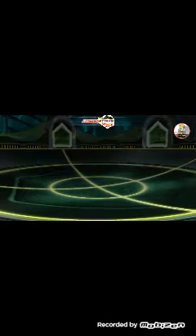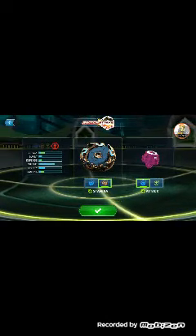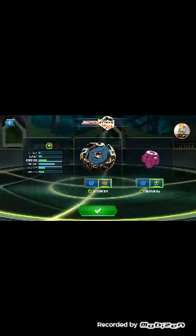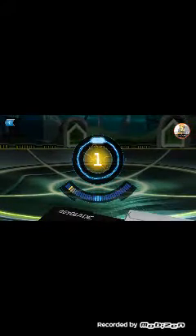Since we're using Slingshock, I'll just go with this one right here — they both should be level three. It's Cognite's weight that's been boosted, so I'm just going to go with stamina mode on Cognite and defense mode. I'm just going to call this a defense counter mode.